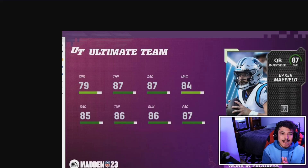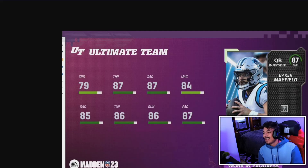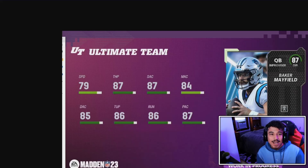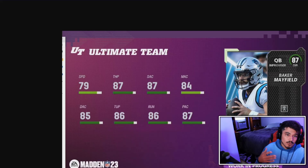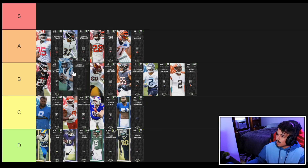Next is Browns legend Baker Mayfield with a 3AP Roaming Deadeye. He has 79 speed, 87 throw power, 87 short, 84 mid, 85 deep, good throw under pressure, throw on the run, and 87 play action. This card is very usable and will be solid, though not outstanding for the current QB meta. We're placing Baker Mayfield at high B tier, right behind Casey Hayward.